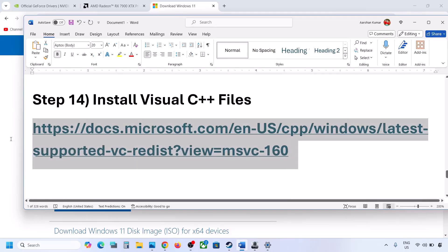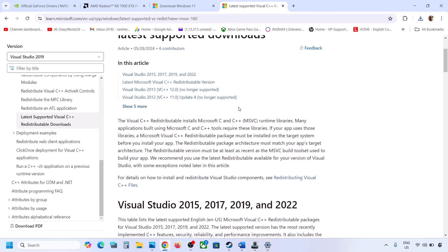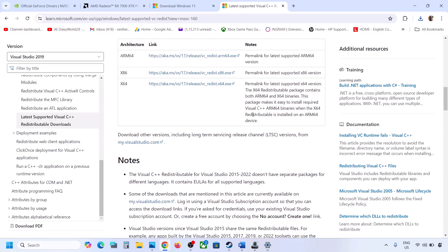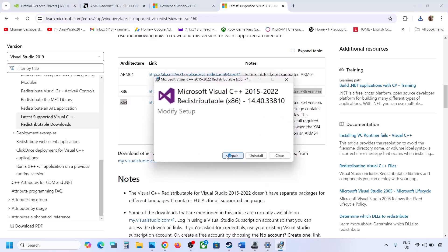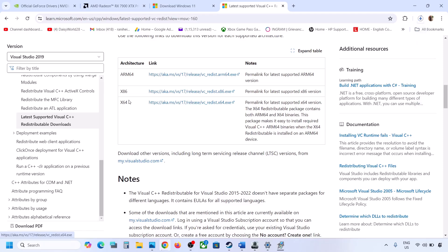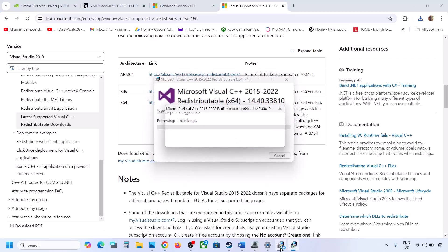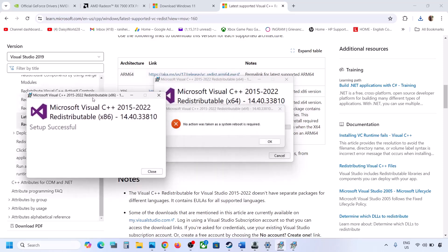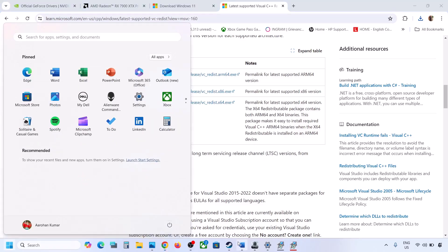The next step is to install the Visual C++ redistributables. Copy the link from the video description to get to the Microsoft website. Download both the x86 and x64 versions of Visual Studio 2015–2022 redistributables. Run each file, click Yes to allow, and click Repair if you see that option, or Install if not. After both are installed, restart your computer, then launch the game.